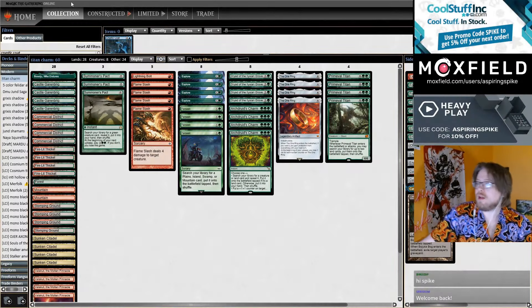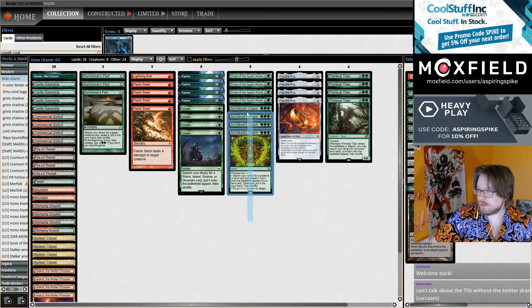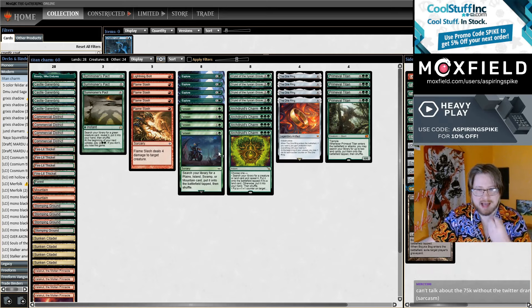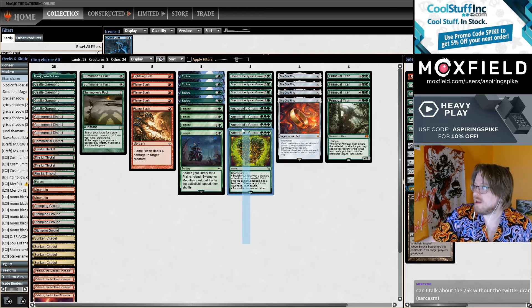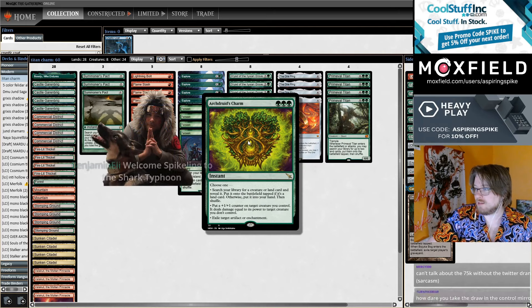Last week I wanted to make sure I had something juicy for the return stream on Monday. This is Valakut Titan with Archdruid's Charm. Archdruid's Charm has been a very, very good card for us in a variety of brews so far.